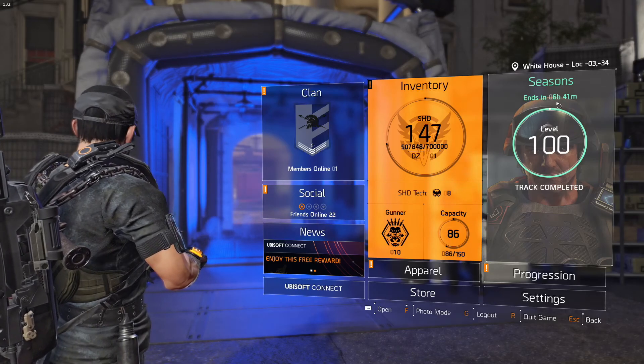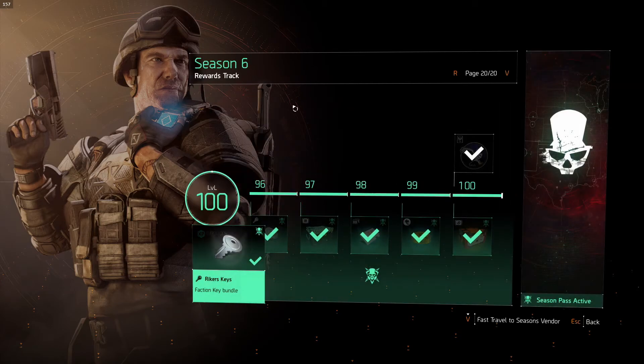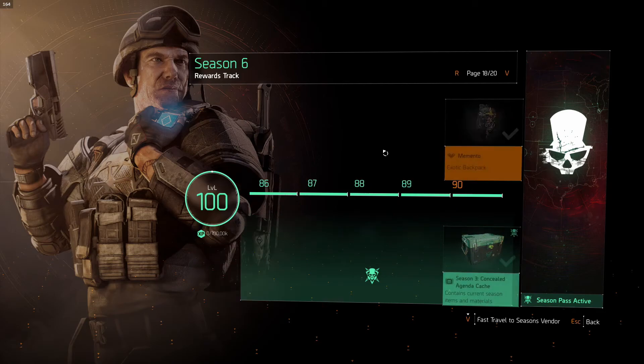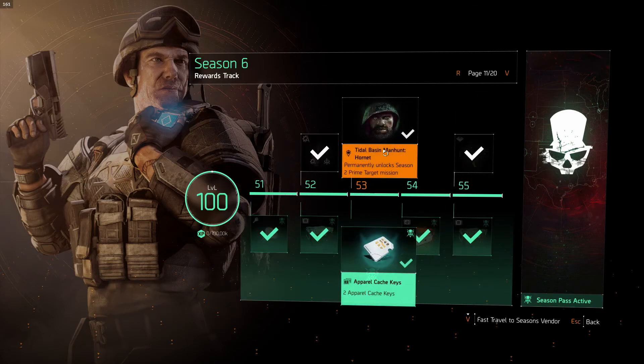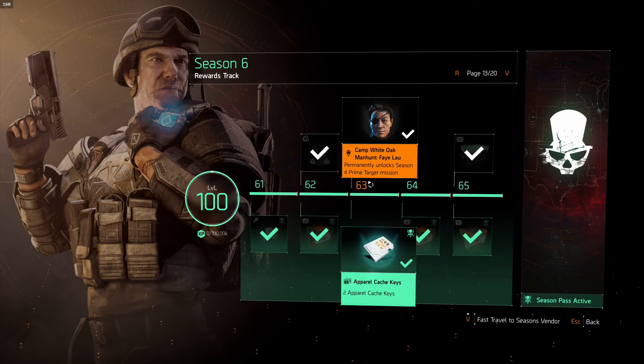Once you're in an active season, you'll have to get to season level 68 in order to unlock the four prime target missions to get the skills, and you'll see this from the season reward track. The first prime target mission is unlocked at level 53, the second at 58, the third at 63, and the fourth at 68. So once you get to 68, you can unlock them all.